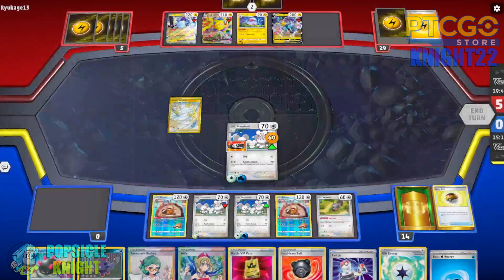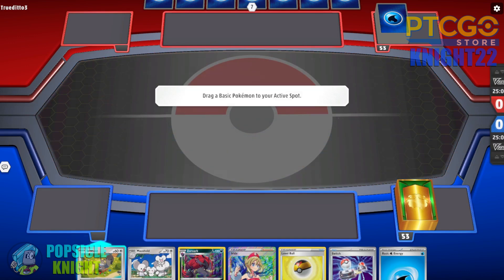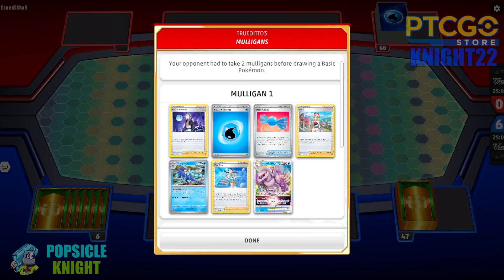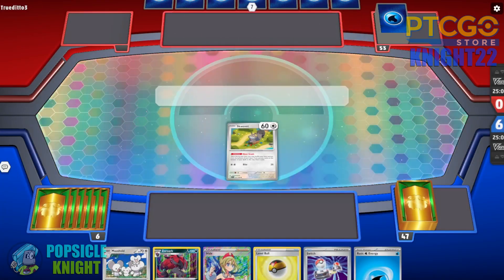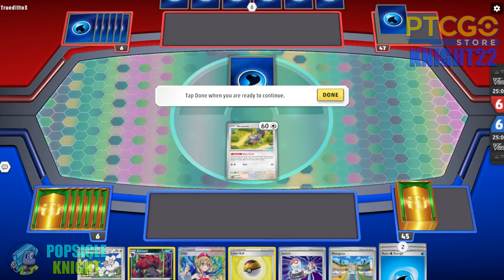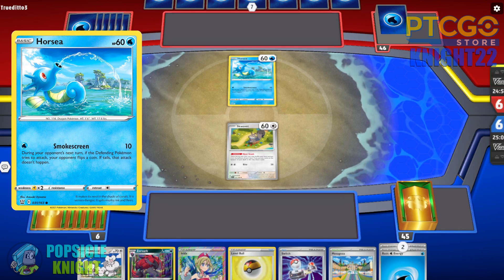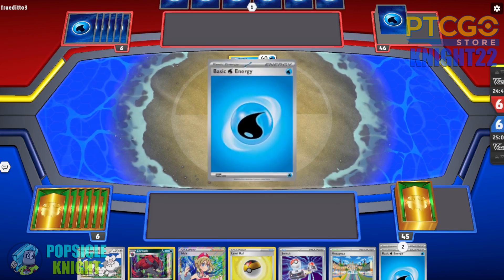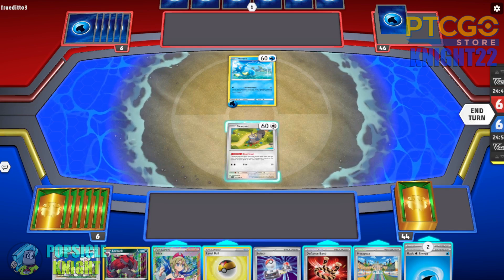My opponent wins the coin flip. We're going to start with Squovit in the active spot. We'll go with the Bibarel line. Quaquaval and Palkia — this is a tough matchup for sure. Again we are the underdog. The way I build my deck, I want a Pokemon to shine when I'm showcasing it — I try not to mix it with any other Pokemon that will shoulder a lot of the responsibility. Since this is a Mousehold build, Mousehold will have to stand on its own two feet.